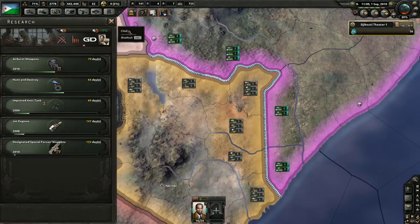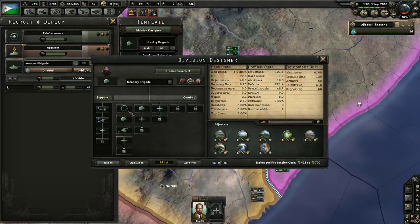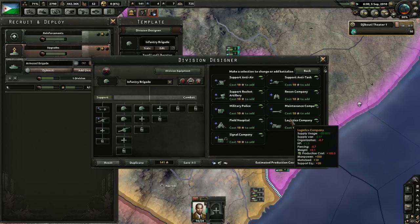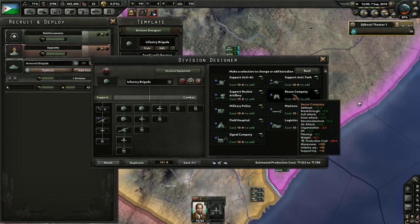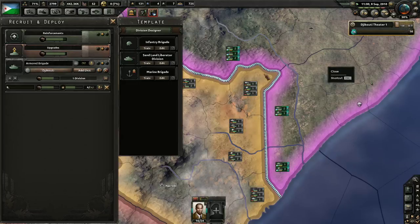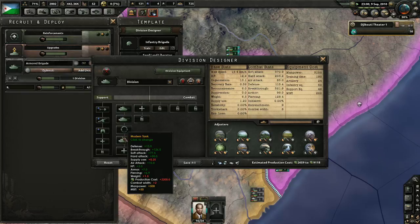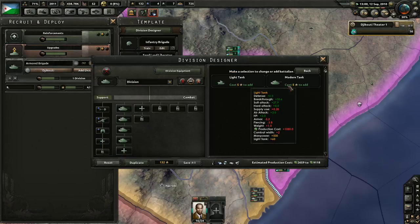I actually kind of want to use less supplies with a logistics company, but it decreases some of our organization. Actually, we're going to do a recon company. I feel like most of our infantry divisions should have recon. Then we'll take a look at the armor. The armor — we've just got 4 tanks for each one, it only makes up about 3,100 manpower, but it does have 200 tanks and 24 pieces of artillery. So they're pretty disgusting divisions.